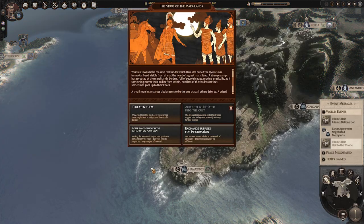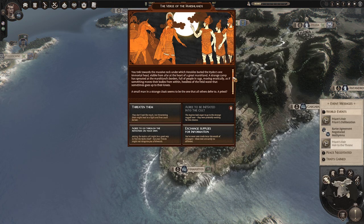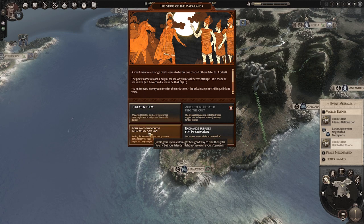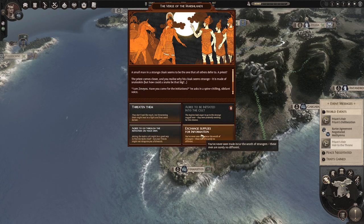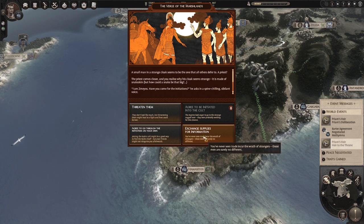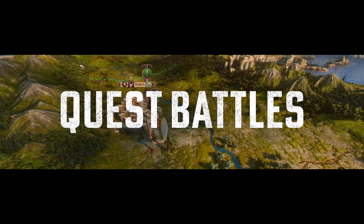You will encounter a dilemma every other turn. Each dilemma will give you a few different options. These options can not only give positive and negative effects to your party, but can also open or close off different choices down the line, so read them carefully.